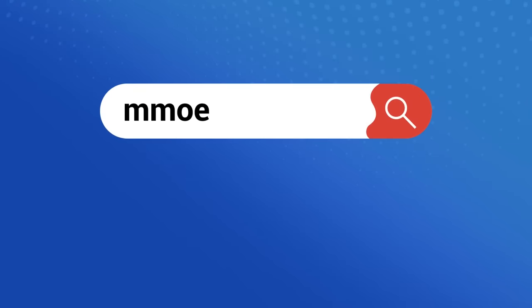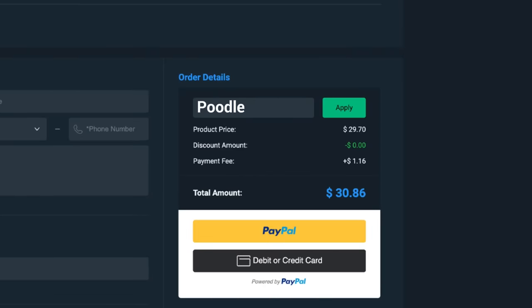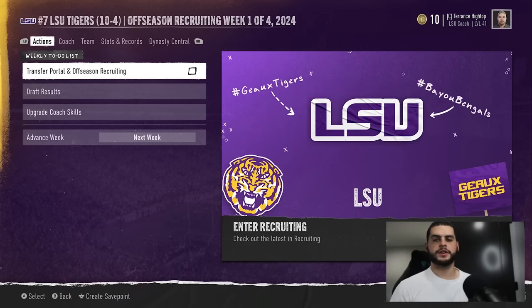Looking for cheap and reliable CFB 25 Ultimate Team coins? Head on over to MMO Exp and use code 'poodle' at checkout for five percent off your order. Hey, what's going on everybody, it's Poodle back with another CFB25 video.